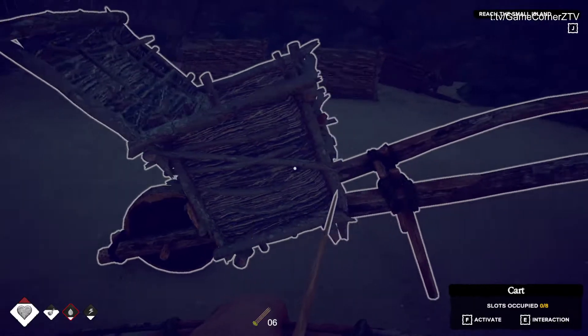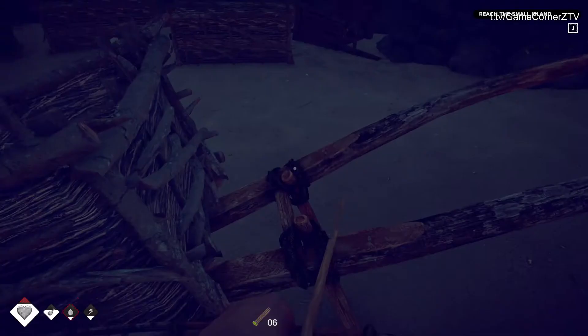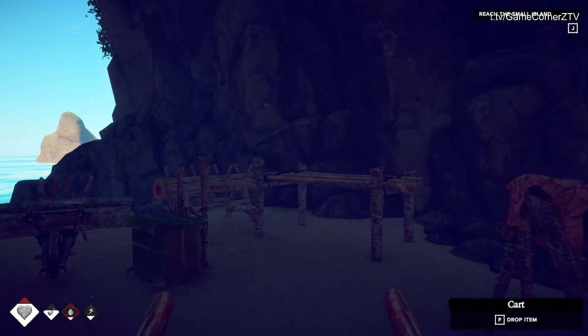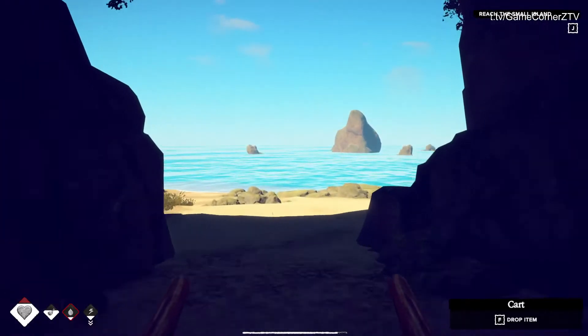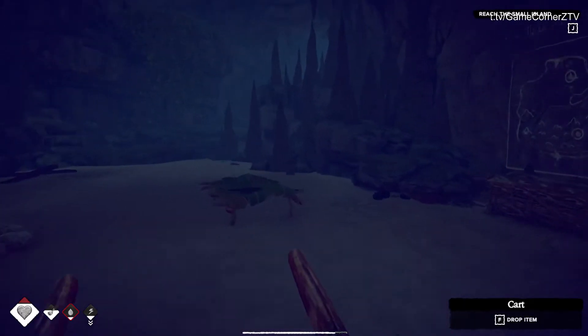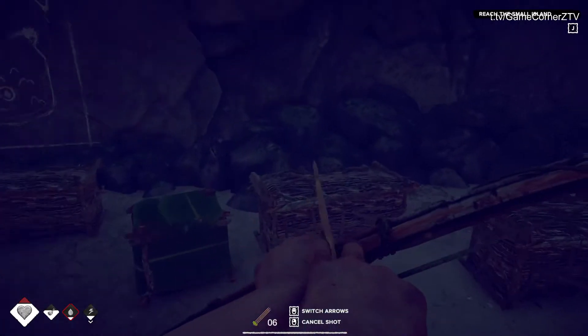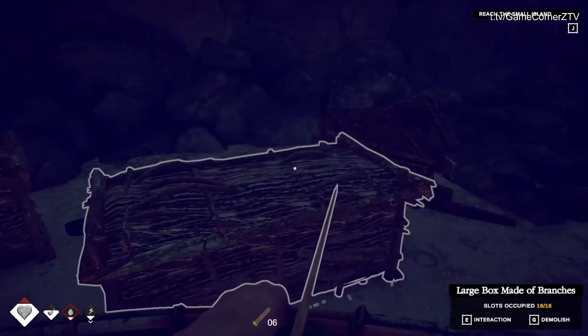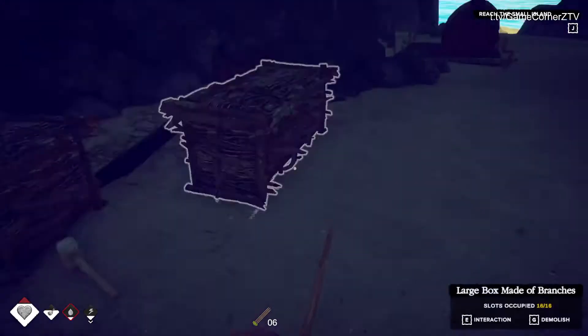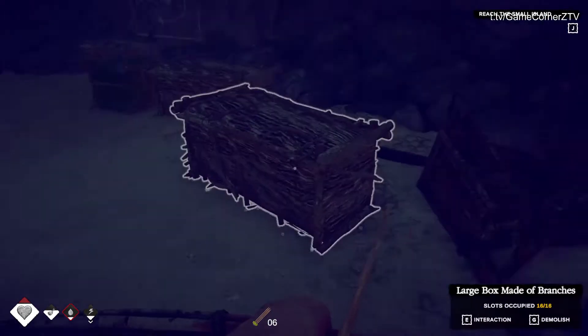The cool thing about this cart is it gives me extra slots, so I can just take it with me. I can drag it with me and actually run with it pretty quickly, which is really surprising. I also built more boxes, so my inventory situation is a little bit better — a little more organized.